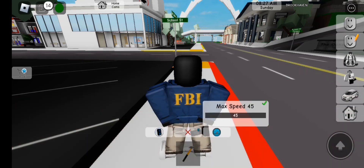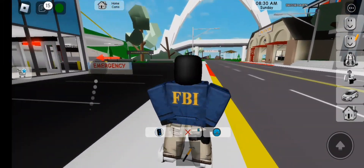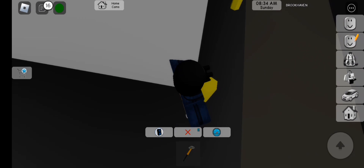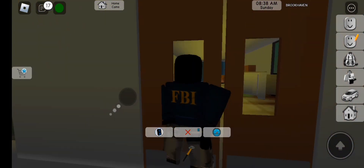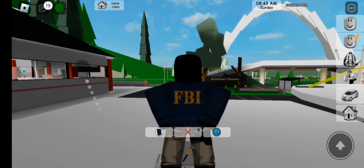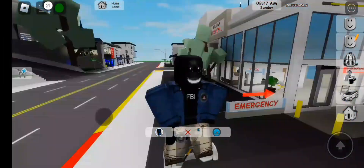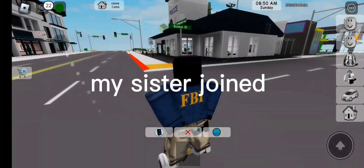I'ma show you how to do the first thing. Press this paper with the agency logo on it. My sister joined.